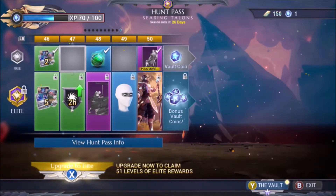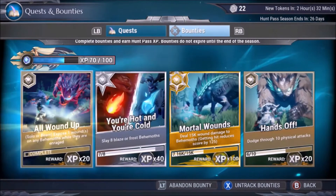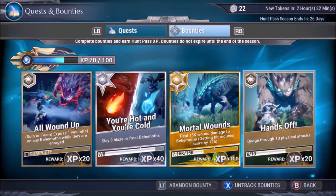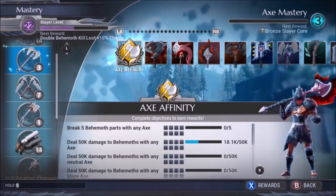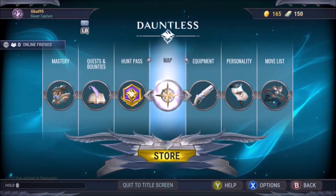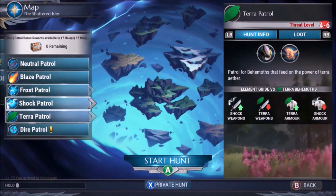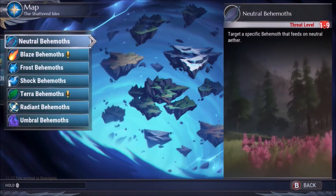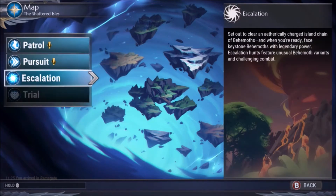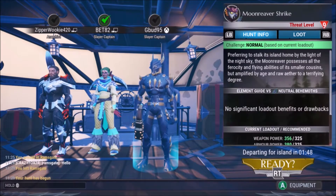So you have your hunts pass — kind of like Fortnite, you can unlock a bunch of stuff. You have quests and bounties so you can add in extra stuff to get some experience. Here's your mastery so you can track your progress on certain things. This is the map, so you'll be able to go out on a patrol, a pursuit, or an escalation. I'm gonna go for a pursuit.